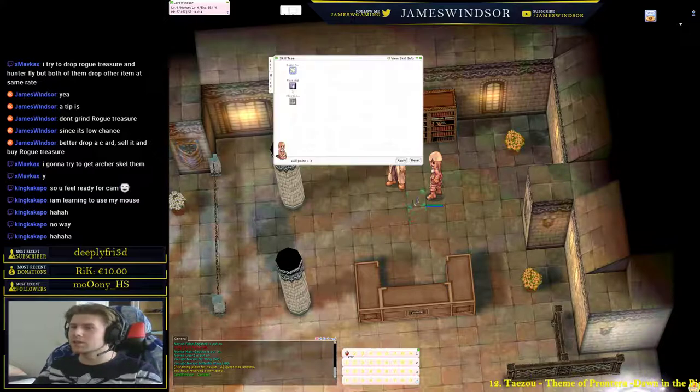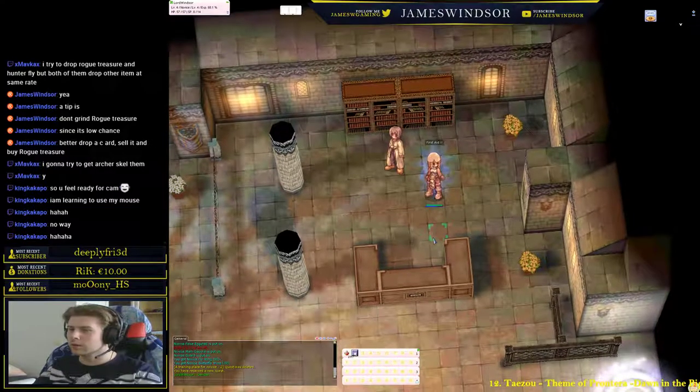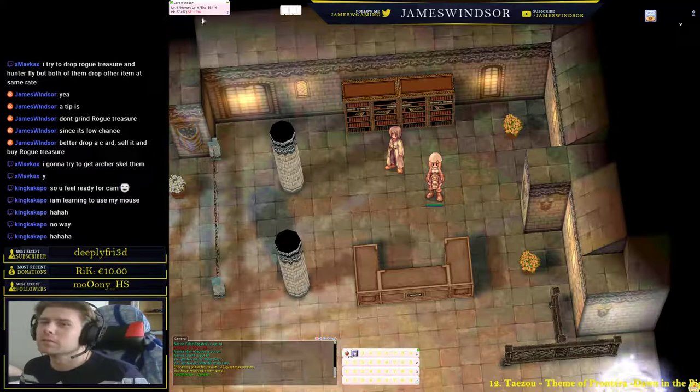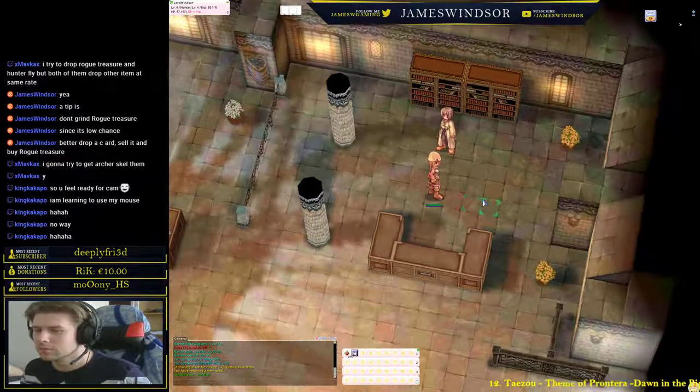Press Alt-S to get the skill panel up. Here we go — first aid. Now if we place this on the second hotkey slot we make a weird little animation. She's dancing. And then we're out of SP. It costs 3 SP and we have 14.